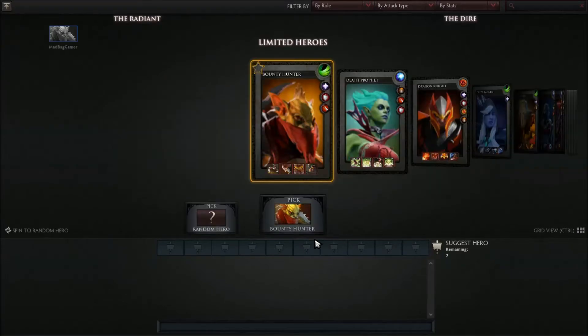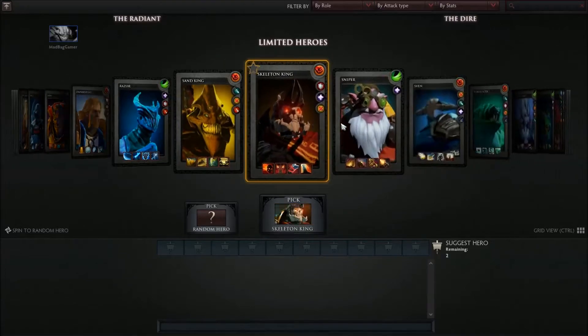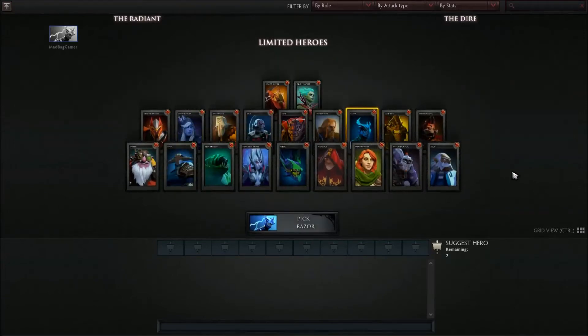Limited heroes. Okay, first tip: whenever you see this list, you can scroll it. You can also begin typing to jump straight to whatever hero you type out. You can also use the Control key to see the grid. Now as it said, this is a reduced hero list — these are only 20 heroes.